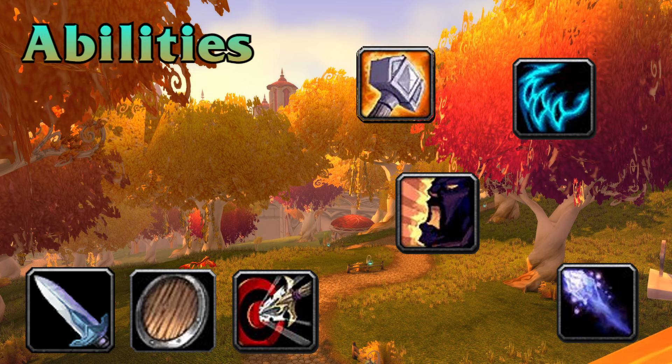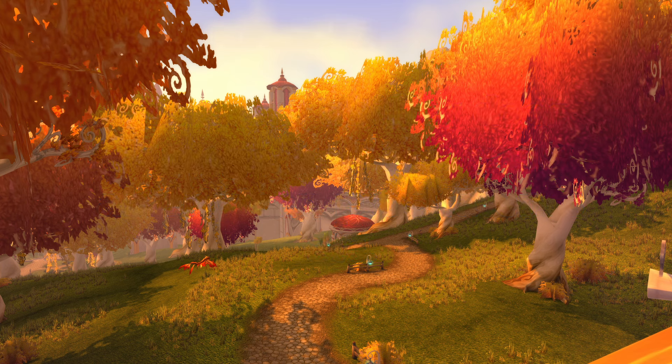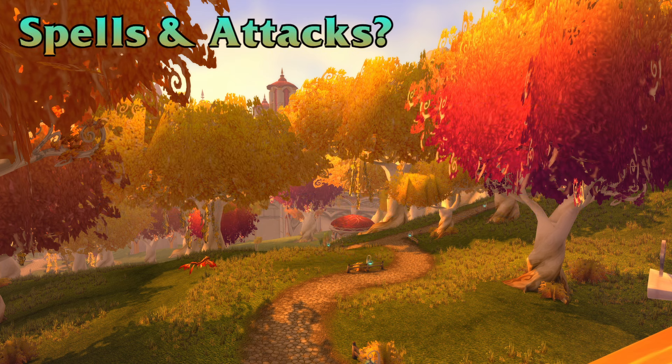Basically anything you can find in your spell book is an ability, but that leads me to the question of what is a spell and an attack then, if everything's an ability. Spells and attacks are specific abilities that encompass certain abilities, and the way you figure out whether an ability is a spell or an attack is obviously by using common sense, but also there are a few factors that make it a spell or an attack.